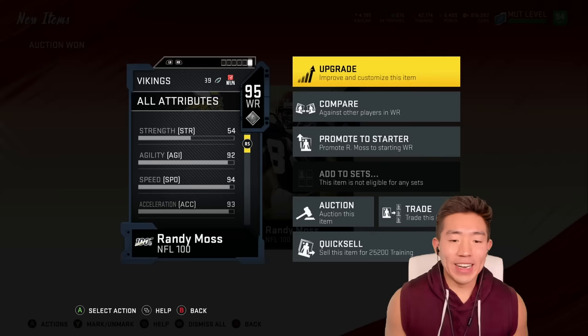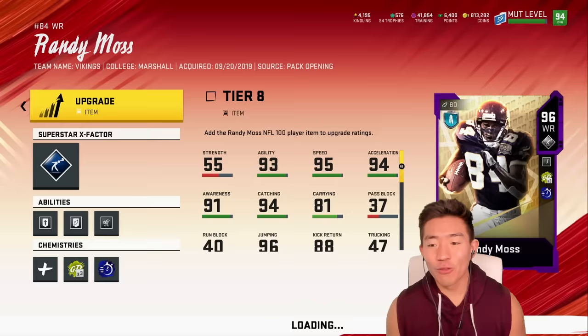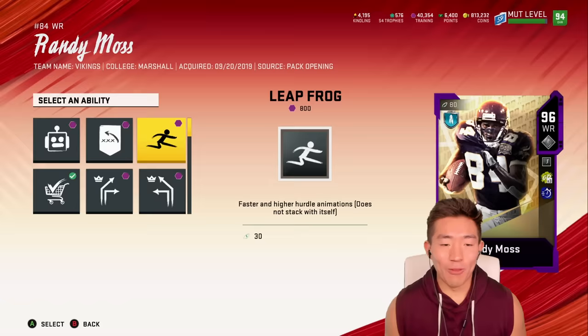92 agility, 93 acceleration, 90 awareness, 85 juke. You don't need to juke anyone out if you catch everything in the end zone. Now let's power him up to make the best even better. Randy Moss goes up to a 96. He starts off with Moss ability. Gotta give him a streak — it's obvious. Red zone threat, and leapfrog 2.